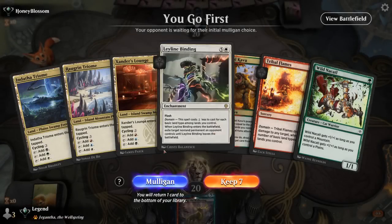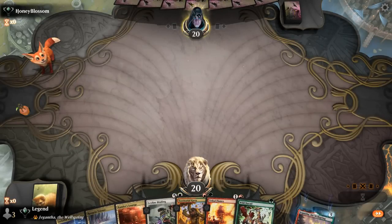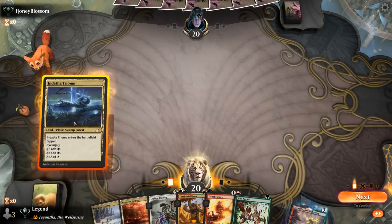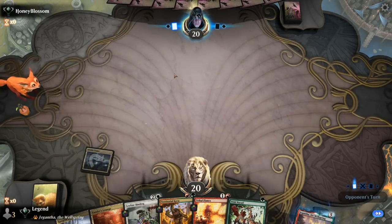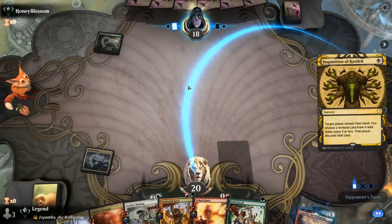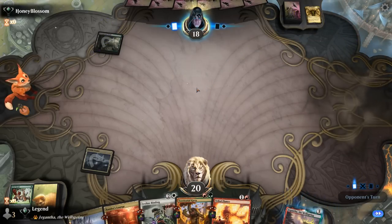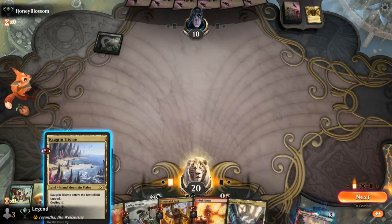Okay, we're on the play and our hand is decent — a little slow to get started since we don't have any untapped lands, but we'll get the green source in play so we can play a turn-two Necatl as a 3-3. Opponent plays Overgrown Tomb untapped and an Inquisition — that's too bad. It likely takes Territorial Kavu, so we'll need to draw more threats. Nope, goes for Wild Necatl, so they might have another removal spell lined up for the Kavu.